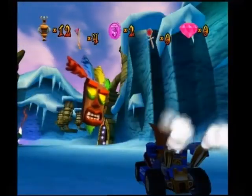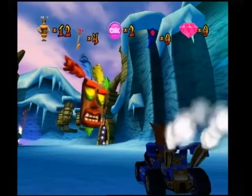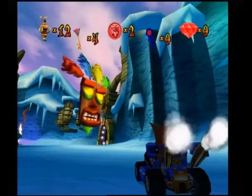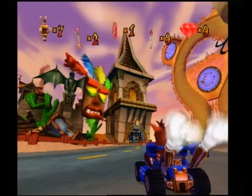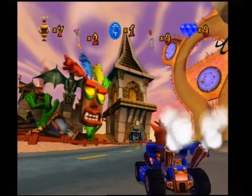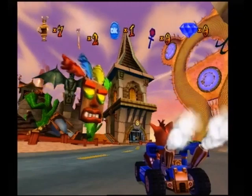At the starting line, your boost gauge will appear. Press the gas button to fill the gauge. If the gauge is in the red zone when the light turns green, you'll get a boost. The boost gauge will only boost your kart if it's in the red zone. Once the boost gauge is full, it will expire. Remember that the fuller the gauge is, the larger your boost will be.